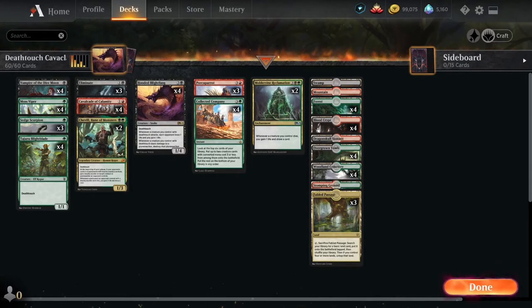G'day everyone, Envy here and we're back with some more MTG Arena. Today we're playing Death Touch Cavalcade in Historic. This is a Death Touch deck in the colors of Jund — red, black, and green. We are using a lot of small Death Touch creatures and Hooded Blight Fang to deal a lot of damage and gain some life to keep our opponent at bay. We are also running Cavalcade of Calamity to give our creatures a bit of a boost.